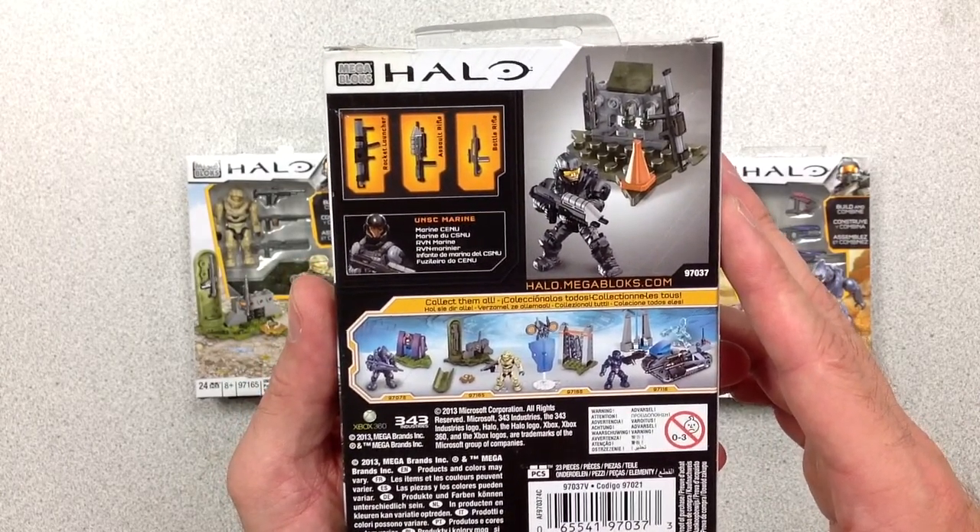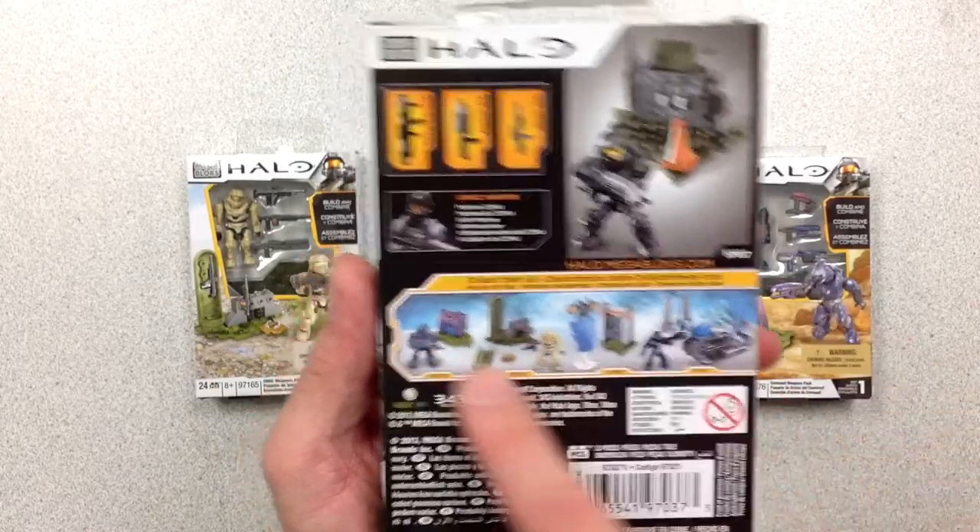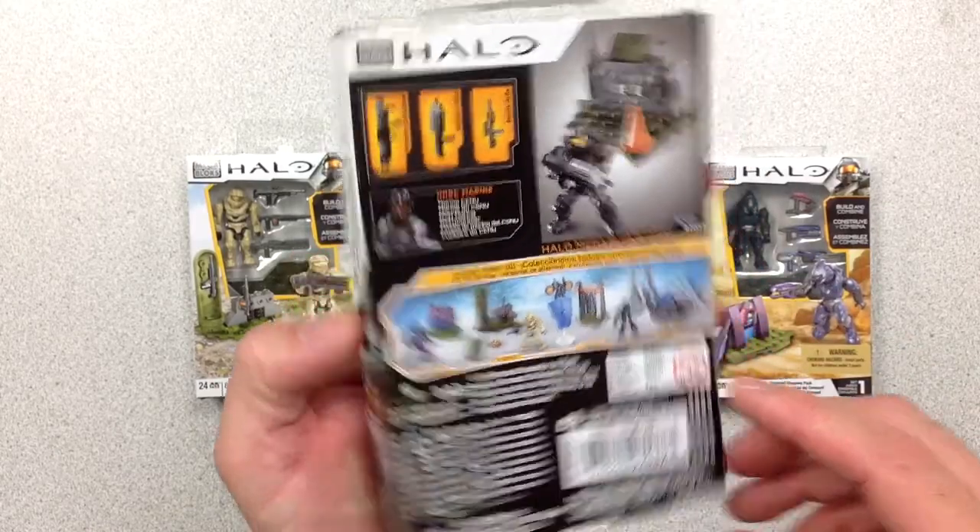This is a UNSC Marine. Comes with a rocket launcher, assault rifle, and battle rifle. A little preview there at the bottom. Really nice set.